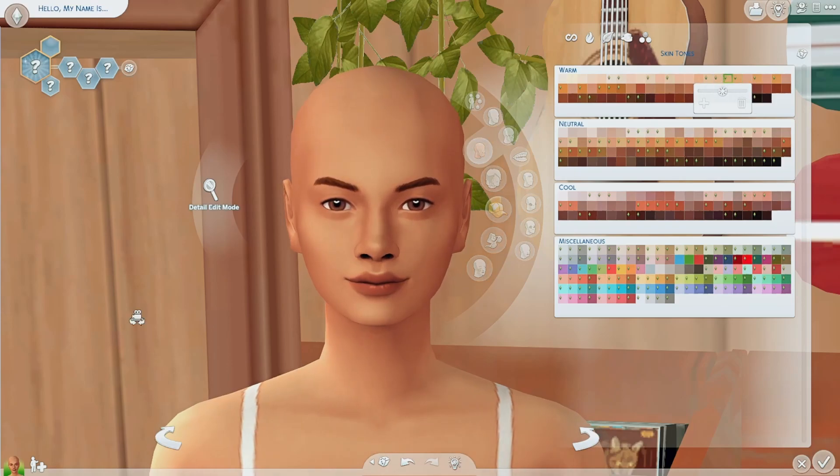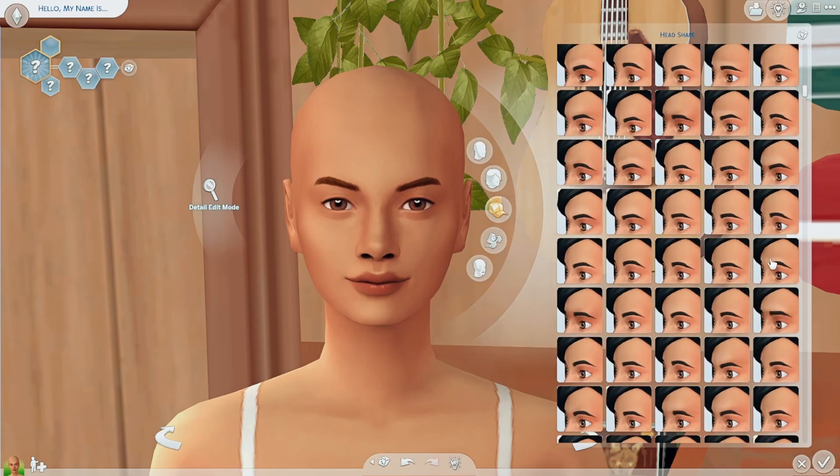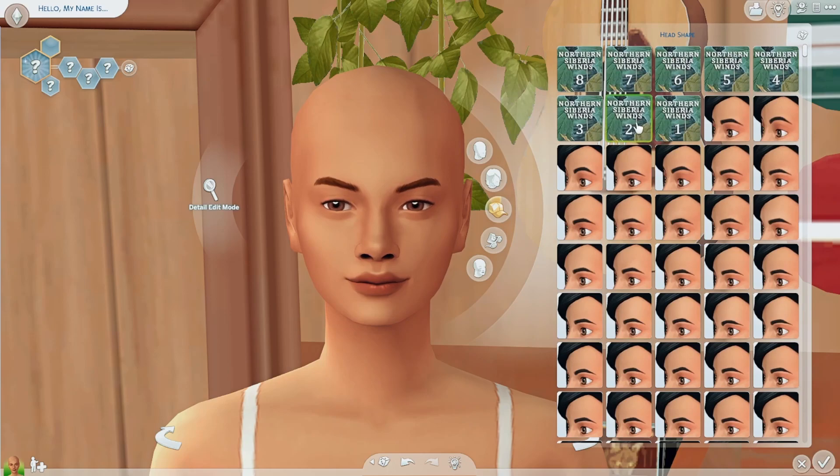Now that we have the skin tone, I go for facial features. For head shape, I have these by Northern Siberia Winds — I think, yeah, Northern Siberia Winds. I just click around the same way. I kind of like this one right now — number seven is the one I'm using today.